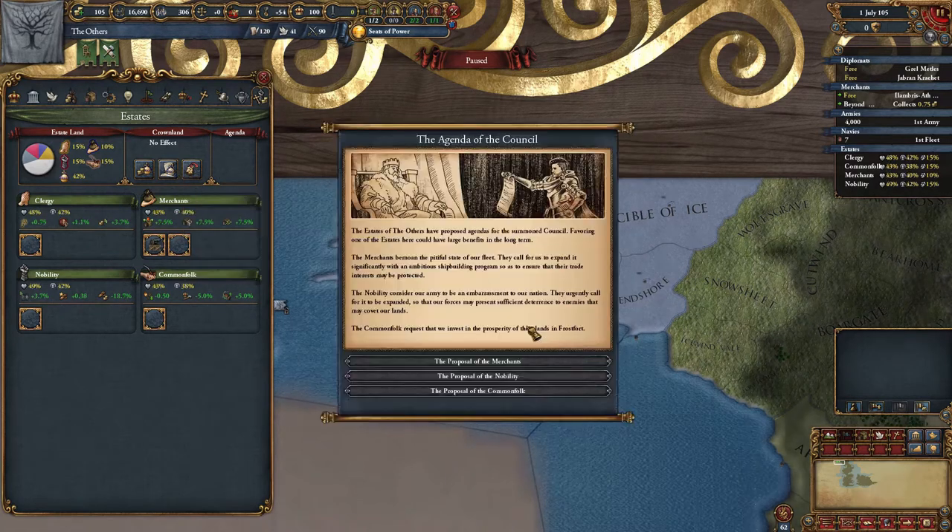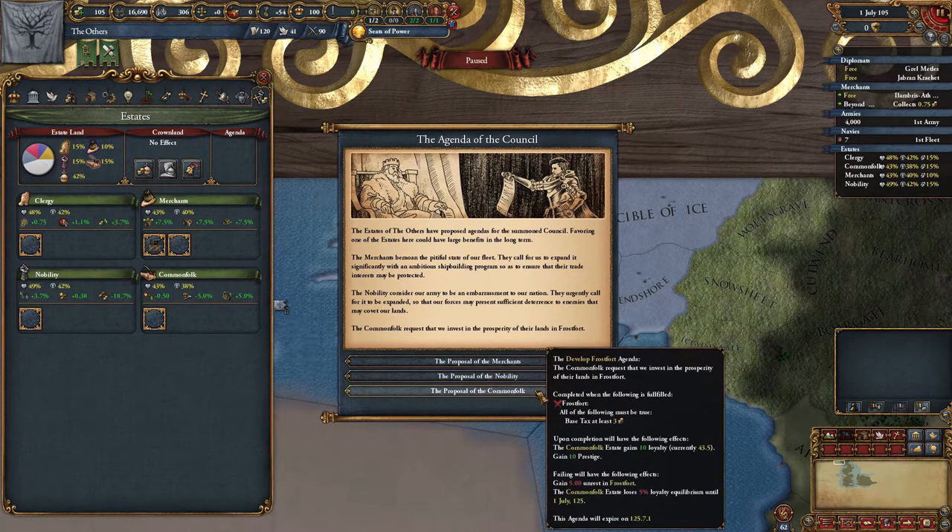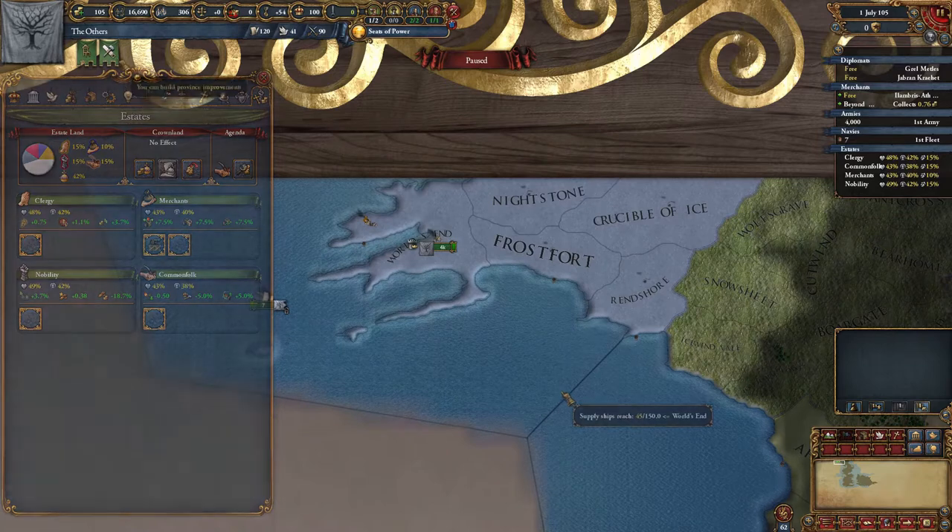Let's summon the council to see the available tasks. Merchants want to increase the size of the navy, the nobility want to increase the size of the army, and the common folk want to increase wealth in Frostfort. The request of the common folk will probably be the easiest to do, so we'll go for that one.